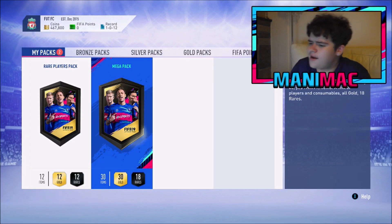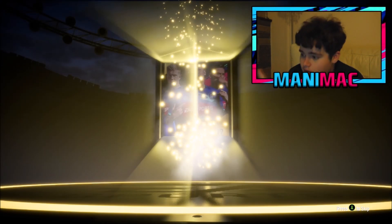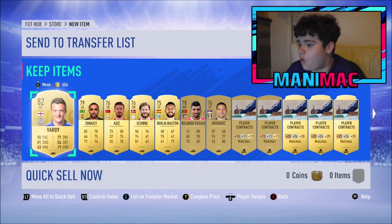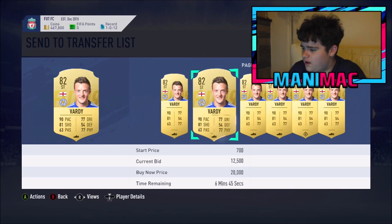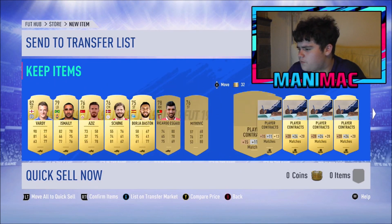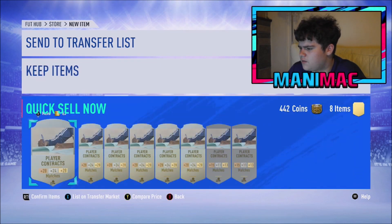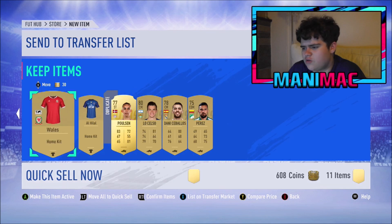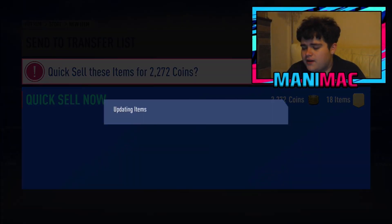Now the mega pack - I'm not going to look to see if it's an 86 plus, I'll look in three, two, one... No boards in a 35k pack, my pack luck on this account is non-existent. Oh but we did get Jamie Vardy - that's a good 20k pull right there. I'll keep the players, get rid of contracts, squad fitnesses, most of the other stuff.